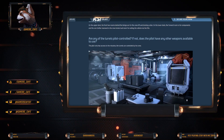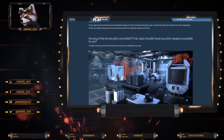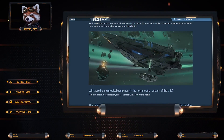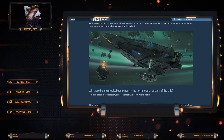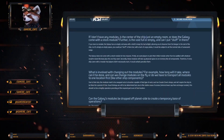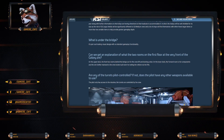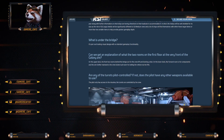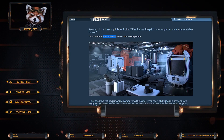Are there any turret pilot-controlled options? If not, does the pilot have any other weapons available? The pilot has only access to the missiles. The turrets are controlled by the crew. Now my question is - we saw three different turrets on the ship, right? One at the front and two on each side. So are there three turret seats? I saw two, but maybe there are three. At the end of the day, you're not supposed to solo large ships like this - I'm still going to try, but you do also have access to missiles, which are going to be quite impactful.